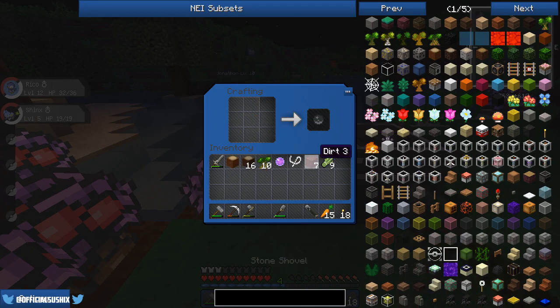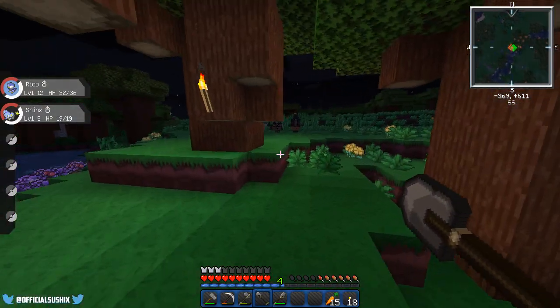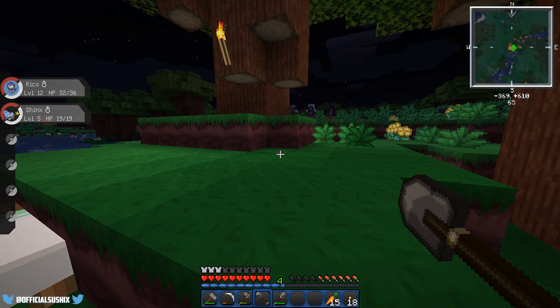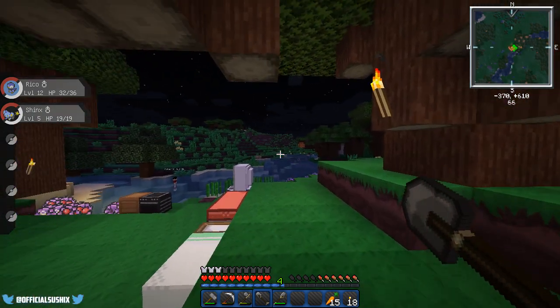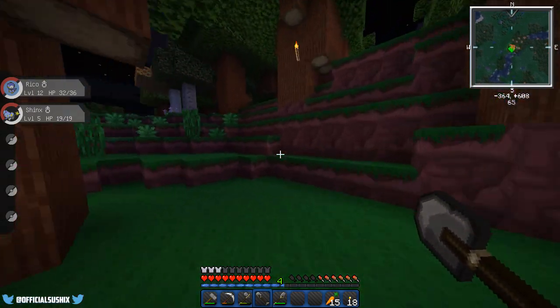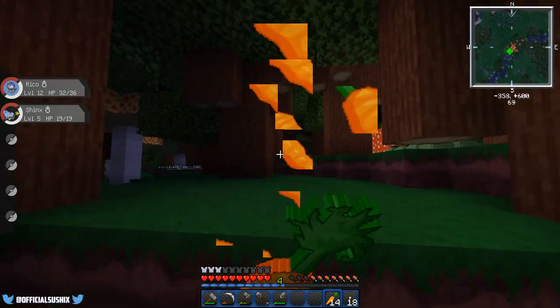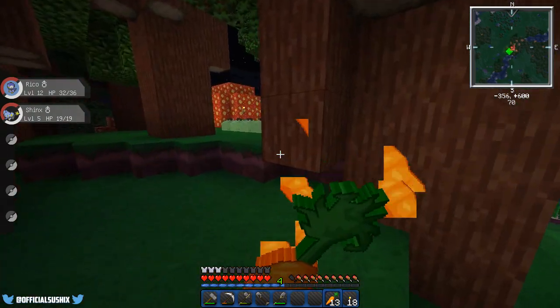I also added Treecapitator, but I'm not going to install Vein Miner. I read over the comments of the last episode and everyone was pretty much like: install Vein Miner, install Treecapitator, and some people suggesting install NEI. So I installed NEI and Treecapitator, but we're just gonna leave Vein Miner because I don't think that's really necessary to have both that and Treecapitator.